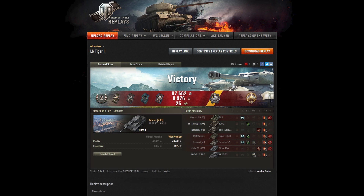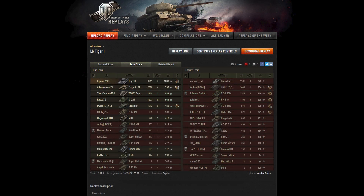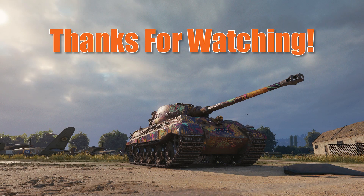Man, great game — four kills. You killed the SU-8, the Super Hellcat, the Dicker Max, and the Crusader. You got the Pascucci's Medal for killing both their light tanks. High caliber. You did 3,715 in damage, had 1,032 in assist damage for a combined 4,747. You blocked 640 and got three spots. You got the Pascucci's Medal, High Caliber, and a litany of badges — Second Class, Master Badge, Fighter for four kills, Duelist, Spotter. And you made a pile of credits — 71,000 credits. Outstanding. This game paid off for you all the way around.